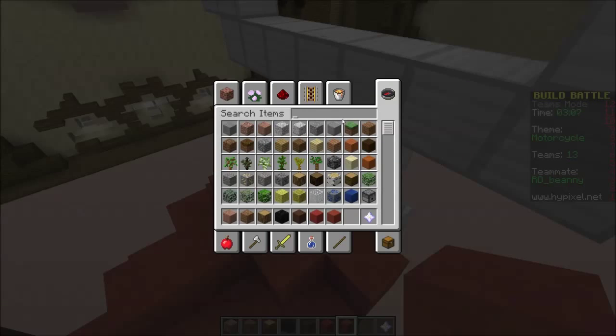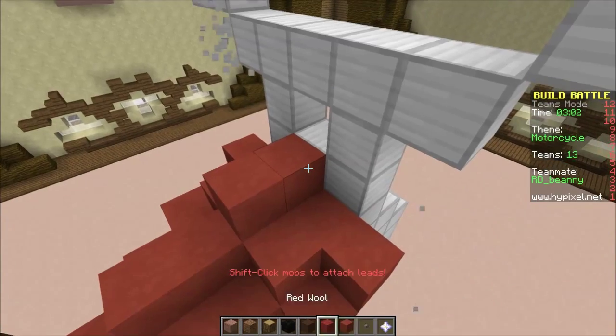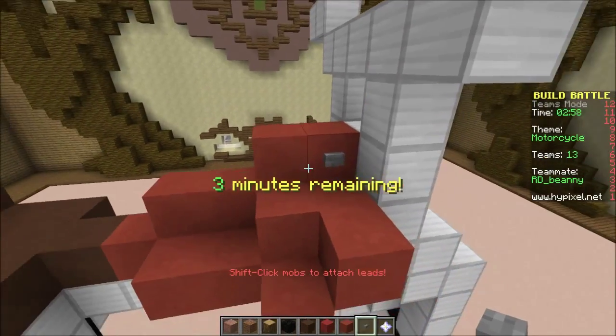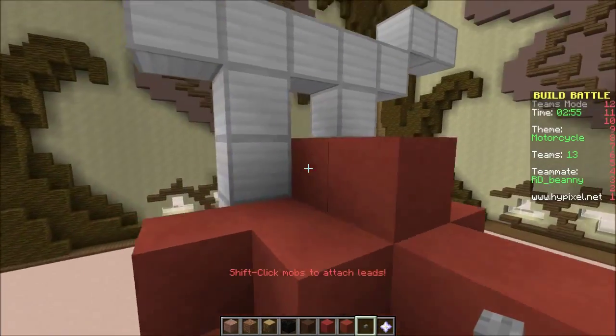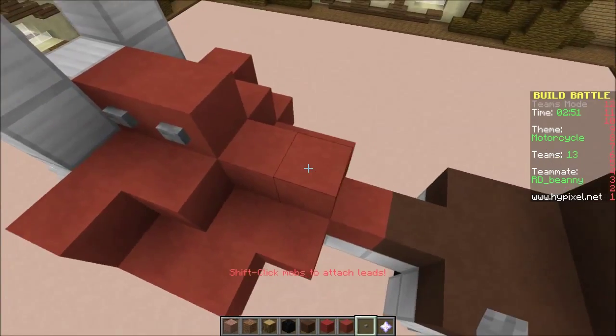And we'll put a button for the gas cap. The details, man — that's where it is. That's where we get the points, man. Oh, look at this. On the sides for buttons — those side buttons, man. And then the gas cap we'll put right there.